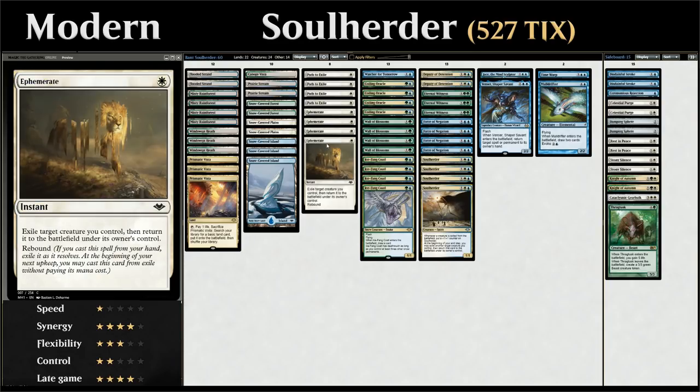We also have four copies of Ephemerate, a new card from Modern Horizons, which is great alongside enter-the-battlefield creatures. For one mana at instant speed we exile and return a creature we control. Ephemerate also has rebound — after casting it from hand, we exile it and at the beginning of our next upkeep we cast it again for free, effectively getting double value from a single mana.